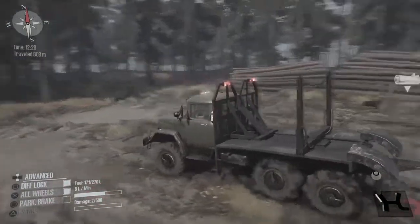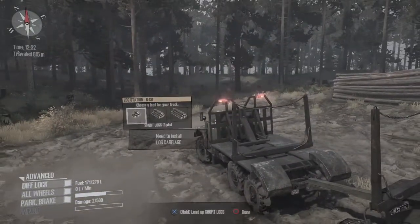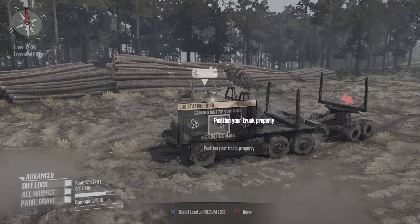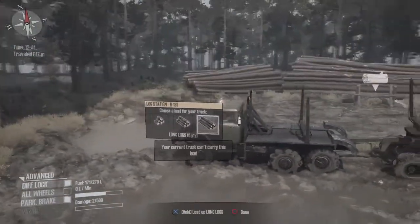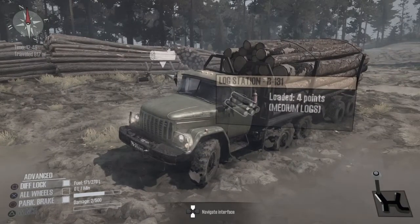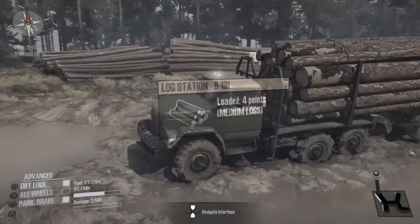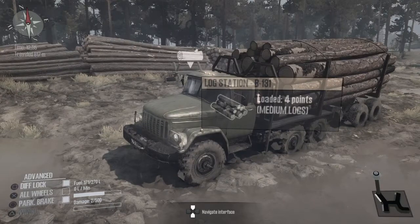When I got the Hummer it didn't take me too long — about an hour or two of playing. So you want to go here and choose the load. Your current truck can't carry this load, so you'll need a longer truck — probably a log truck or a longer trailer. But you can get medium logs, as you guys can see — it's four points, so you only need to do two trips. You'll still have to do two loads with the small logs anyway, so I recommend doing medium logs. There is a way to do long logs, but you have to have one of those long trailers.